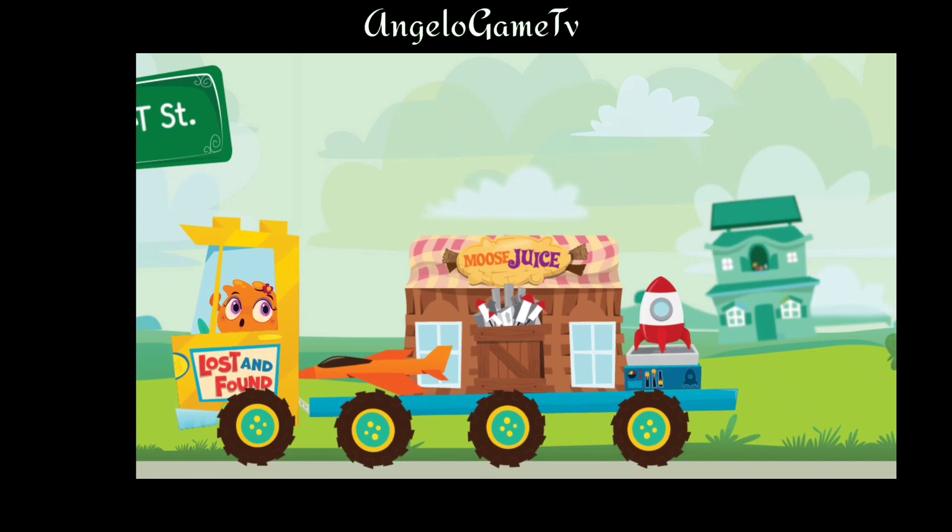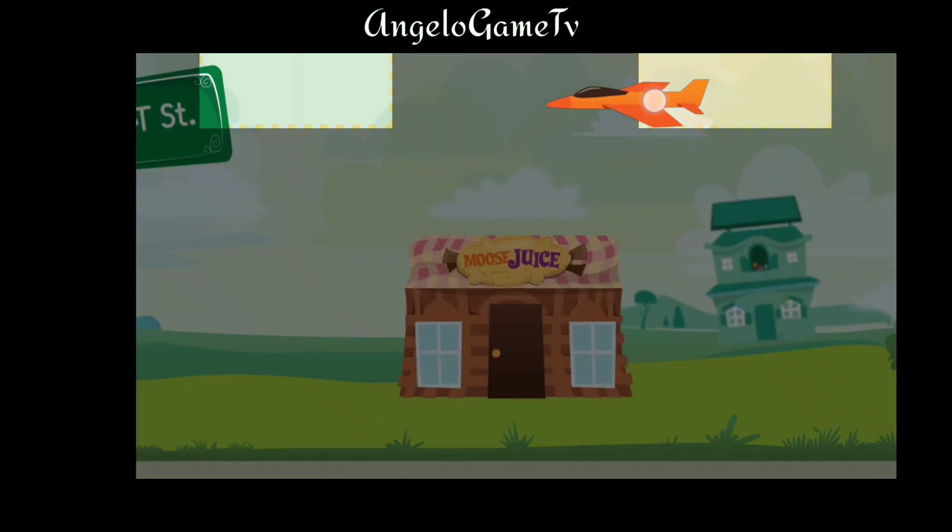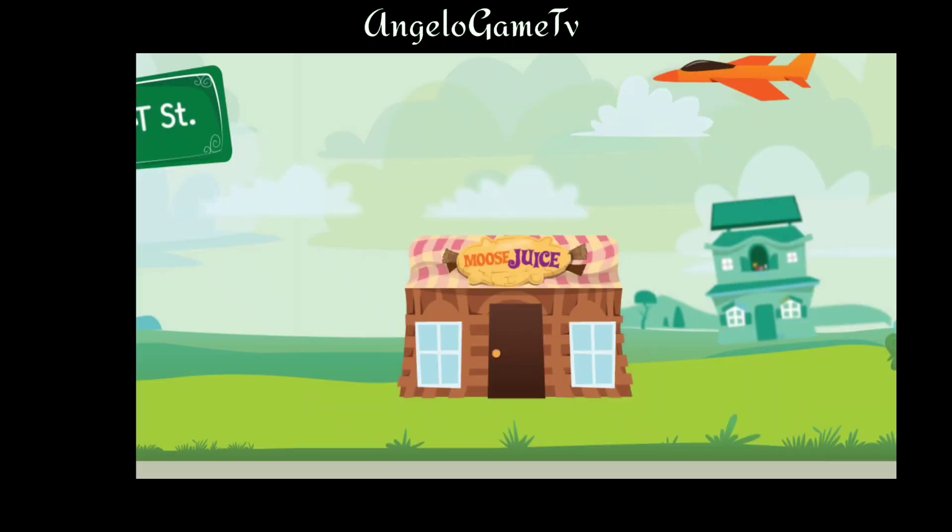Choose an item for your city. Let's place the item where you want it. Tap the OK button when you are done.